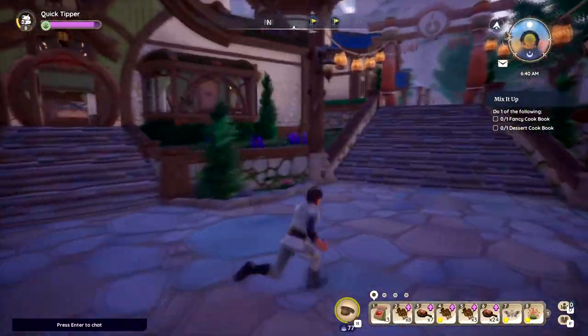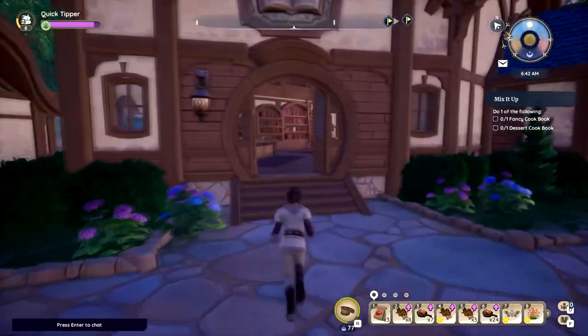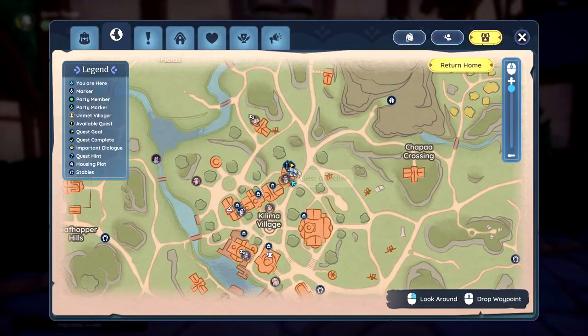So we're gonna go this way to the — I guess this is the library. I'm not really 100% sure if it's the library. This building right here — oh, it is the library. So this building right here.